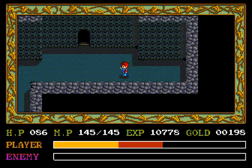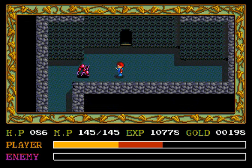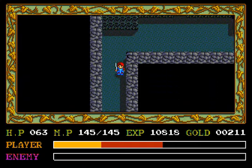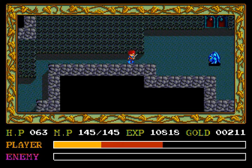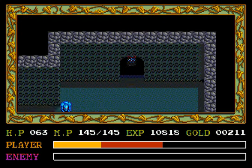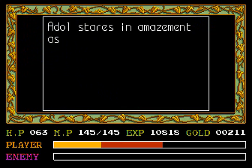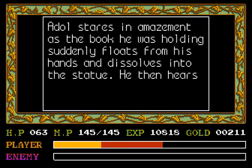Let's see if I can avoid death. Make another save game. And hopefully I can figure out sooner or later what exactly I'm down here for. Oh boy, a boss door. Is this what I'm going to be required to do? Apparently — oh, it's not actually a boss door, it's a statue door. Adol stares in amazement as the book he was holding suddenly floats from his hands and dissolves into the statue.